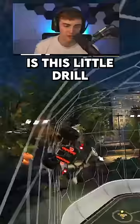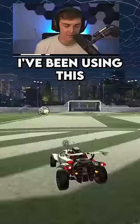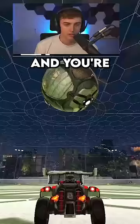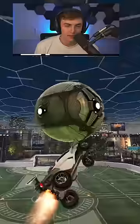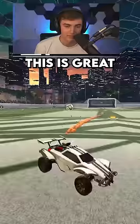One of my new favorite drills is this little drill here. I've been using this to practice ceiling shots. You spawn the ball in your car and you're going to pop it up a couple times. After you pop the ball up once or twice, you're going to take it, hit it in the air, and then recover off the ceiling and chase it down. This is great for practicing aerial first touches as well as ceiling recoveries.